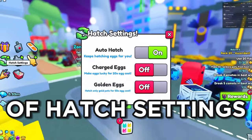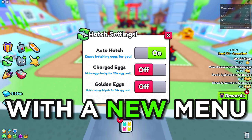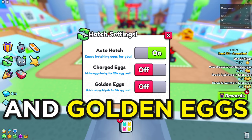With Update 8 came the new addition of hatch settings, in which the auto hatch system has been replaced with a new menu. In here you can actually use auto hatch, charged eggs, and golden eggs.